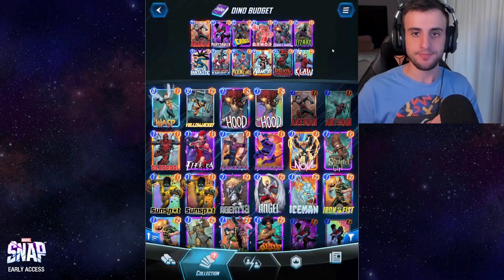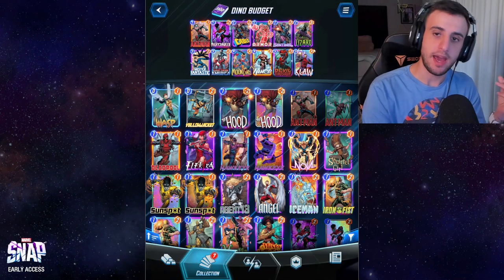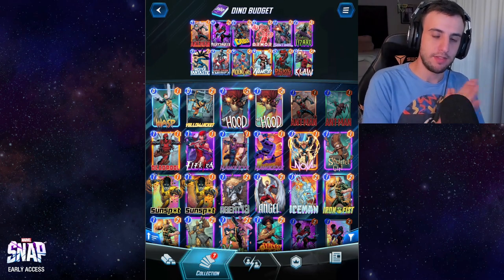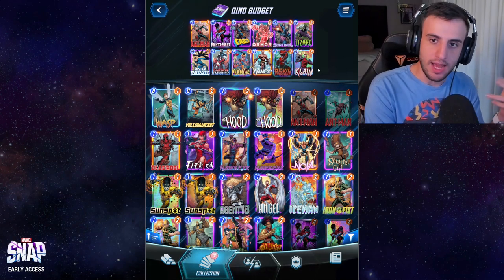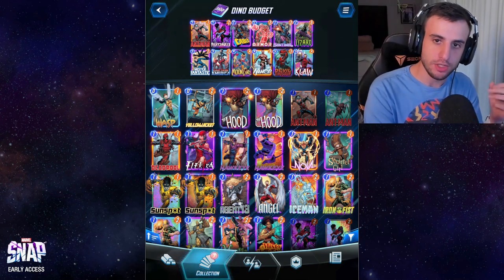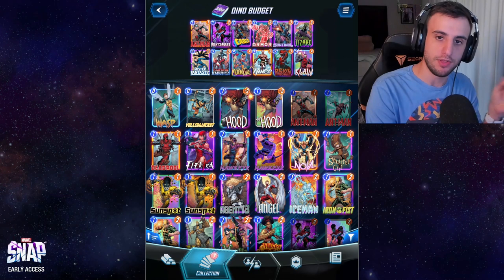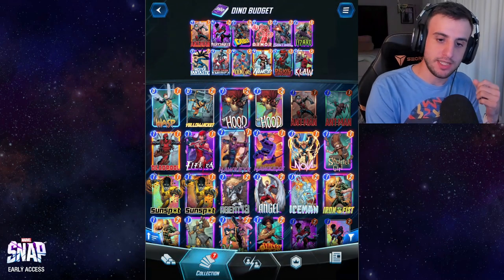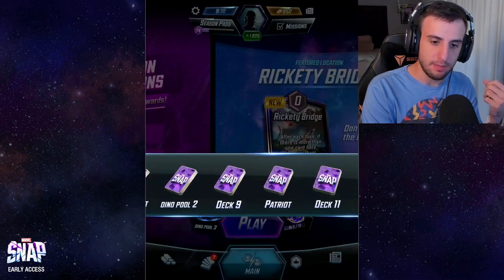The strategy is: focus on one lane, play Moon Girl on turn four to copy Devil Dinosaur, then play the two dinosaurs on turns five and six. Namor is a 10-point card for four cost — not bad — to force your opponent to invest in the other lane. Then focus your dinosaurs on the other two lanes. You can also use Claw to support Namor if needed, since Claw gives the location to the right plus six power.